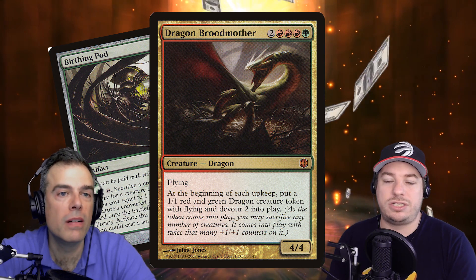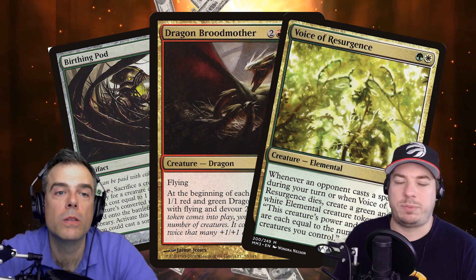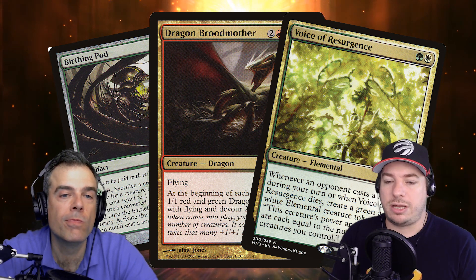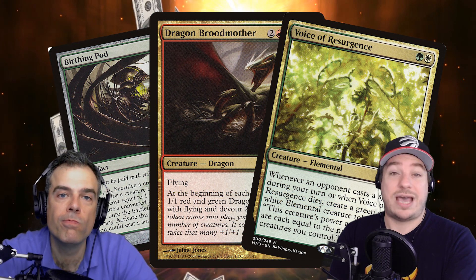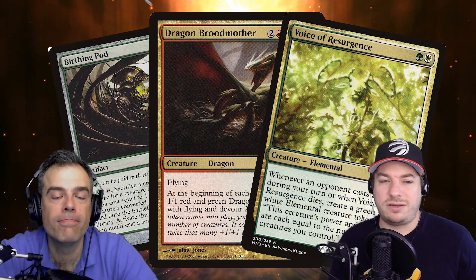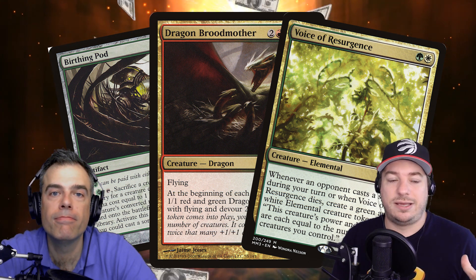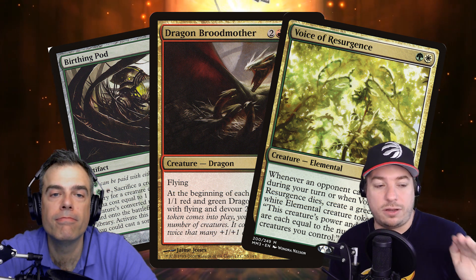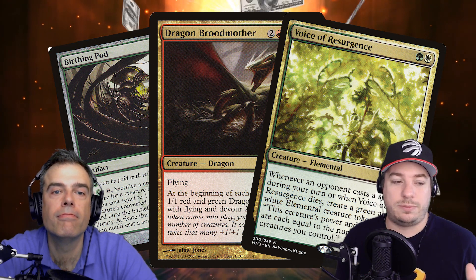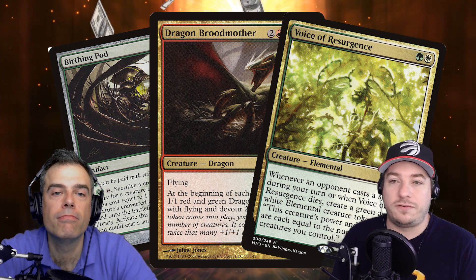Voice of Resurgence is around $7.50. It's somewhat replaceable — a lot of these cards aren't super replaceable because they care about multicolored creatures dying and tokens, and there aren't many cards that do all that. If you're going to cut costs, Birthing Pod and Voice of Resurgence are the most easily replaceable. Dragon Broodmother is a very unique card, and if you're going to splurge on any card in this deck, that should be the one.